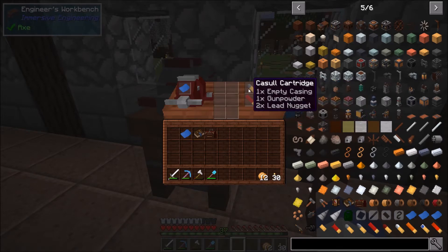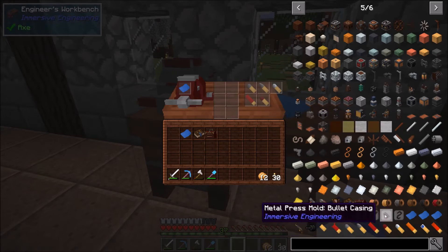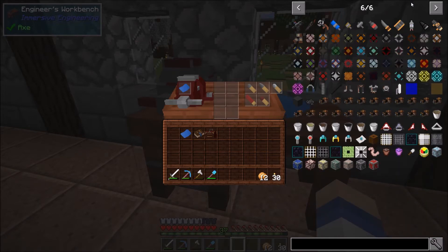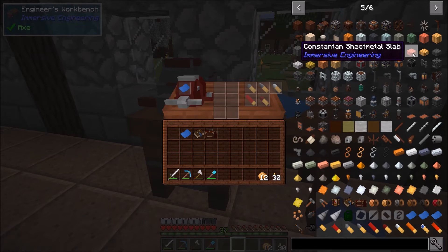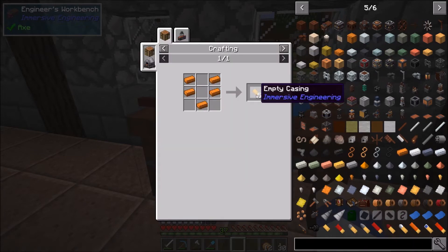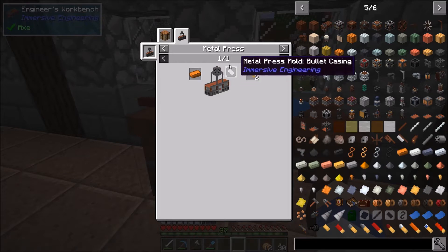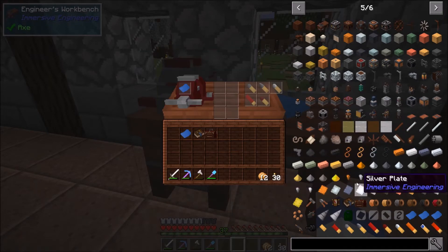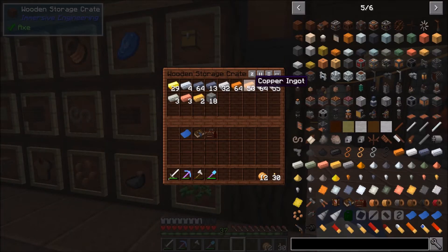So the casual cartridge is one empty casing, one gunpowder, two lead nuggets. Now the beauty about making a cartridge is — let me just find a blank cartridge. Empty casing — one of these, five of those will make five. Now we can also use the metal press with a casing and we use one ingot for two, so it's a lot cheaper than what we need it for.